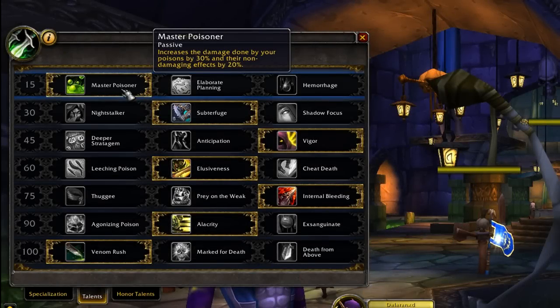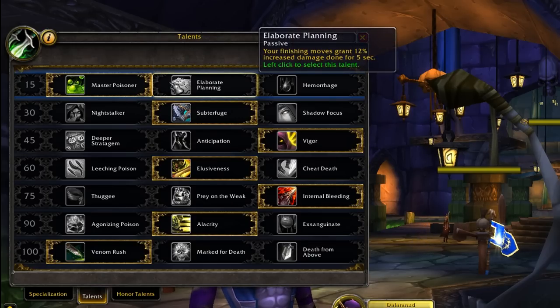Now for the talents. In the first tree, Master Poisoner increases your damage done by poisons by 30% and non-damage effects by 20%. The slow only goes from 30% to 36%, which isn't much, but the damage upgrade synergizes well with your artifact weapon and its traits. Elaborate Planning got a slight nerf — it's now a 12% damage decrease — but with the general Assassination buffs it's still a viable option. Whichever you enjoy, Master Poisoner or Elaborate Planning, is up to you, though I feel Master Poisoner does a little bit more for PvP.